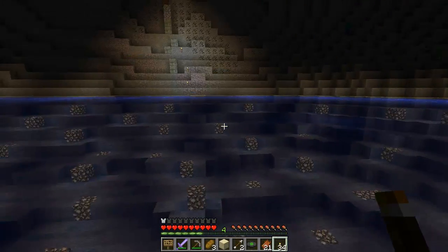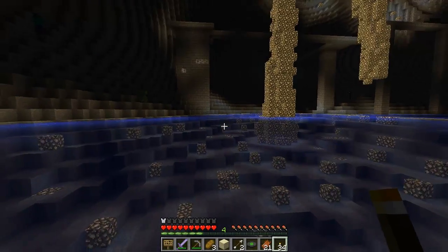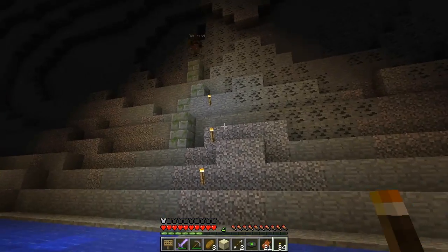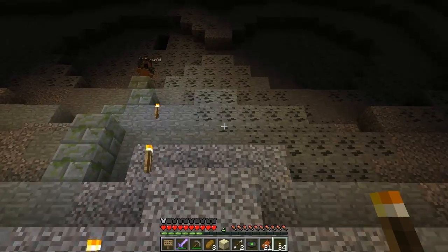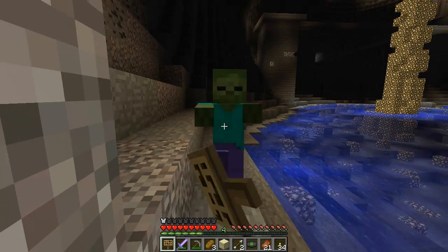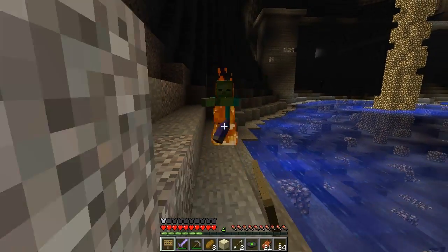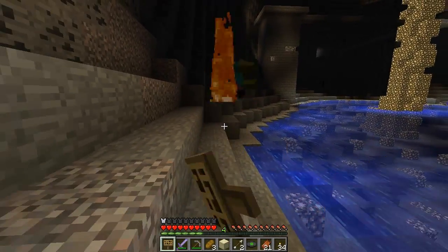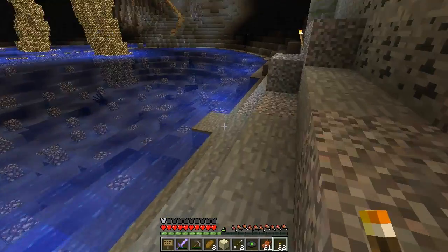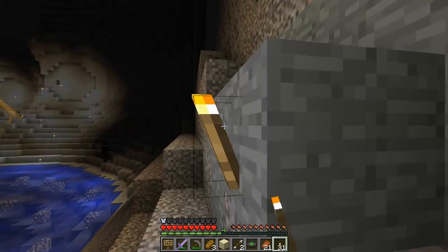I'm looking down at the bottom of all this water now. If you can try to get down there — well, I can get underwater, that's not a problem, I know how to do that. There's a whole bunch of coal on the wall here. There's a zombie coming after me. I got 128 pieces right now. This is like our farming area. We gotta light up some of this stuff over here real quick — that's a good plan, in case we have to come back.